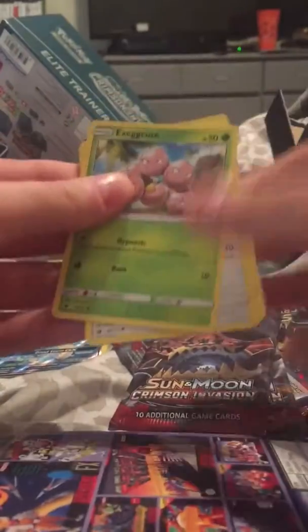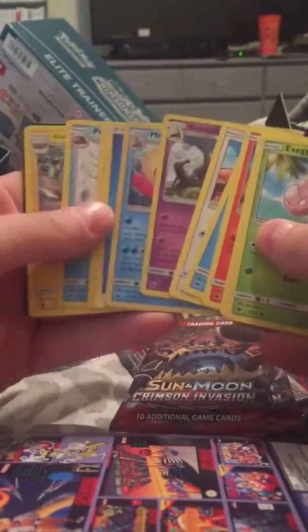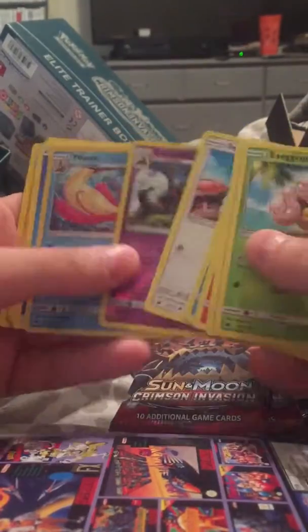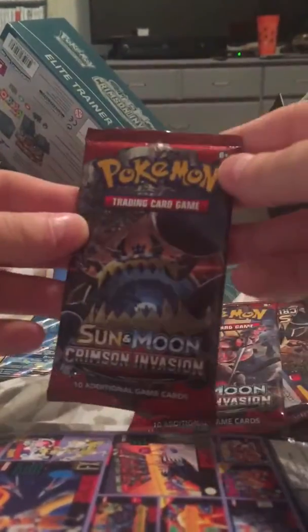On to the next pack, hopefully we get something good. Oh, look at that — we get an Exeggutor. We get another white code but it's not good this time. We get the reverse holo Salazzle and some other stuff. All right, putting that down.